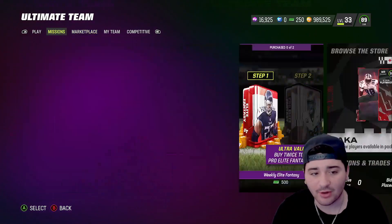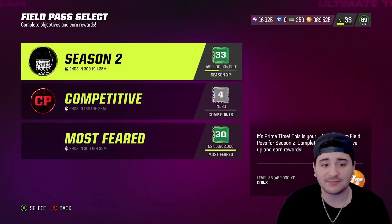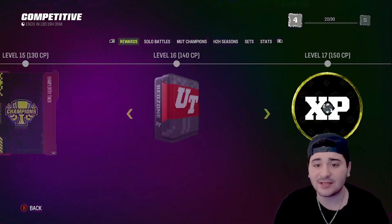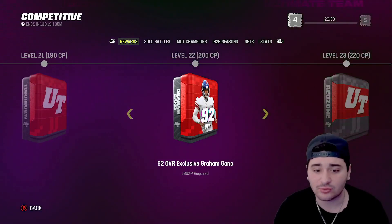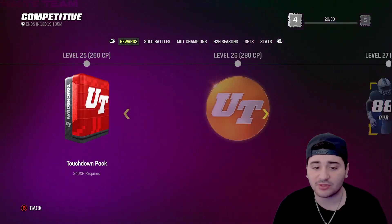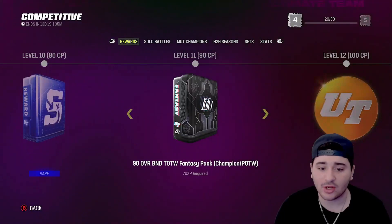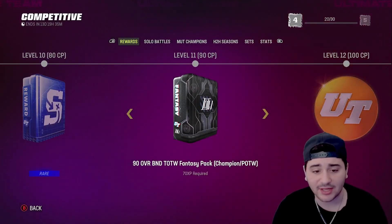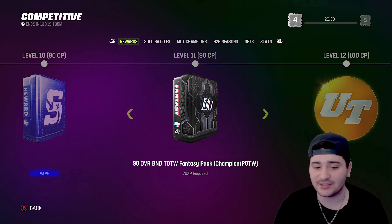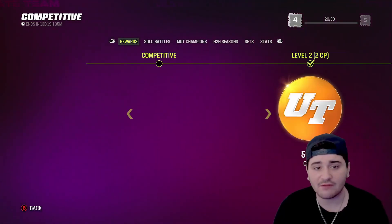What is going on YouTube, welcome back to another Madden 23 Ultimate Team video. The competitive field pass is live today — honestly an L field pass — but we are going to go over how to level up the quickest way possible. We're getting a 92 Graham Gano for free, an 88-plus overall Legends player, and a 90 overall BND Team of the Week fantasy pack, which is an absolute L. I don't understand why it couldn't be at least not BND.